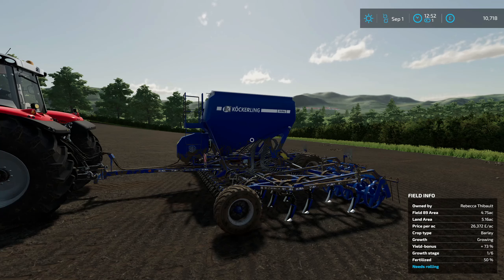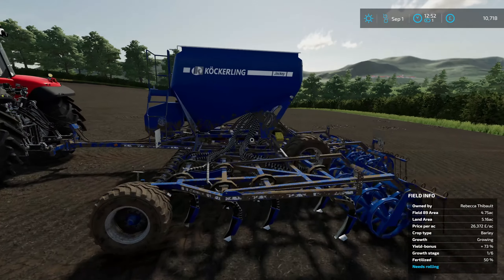It needs 160 horsepower to pull it, which for the size of the seed drill I don't think is too bad — 160 horsepower is pretty decent. It'll hold 2,800 liters of seed, so it's perhaps not the biggest capacity, but still pretty decent for the size of the seed drill. Really really well detailed.